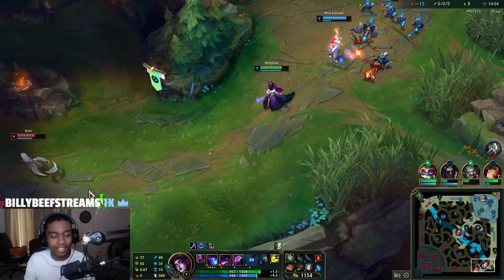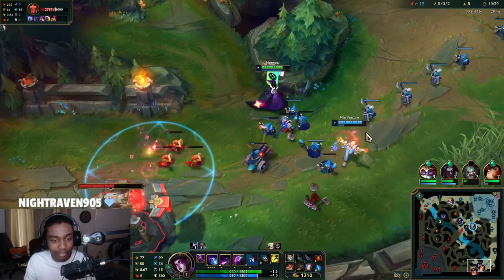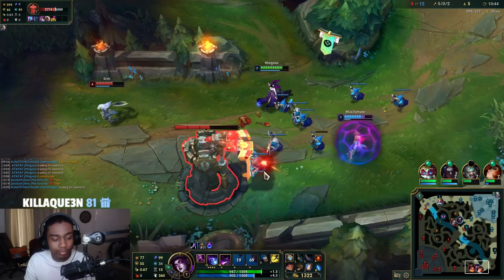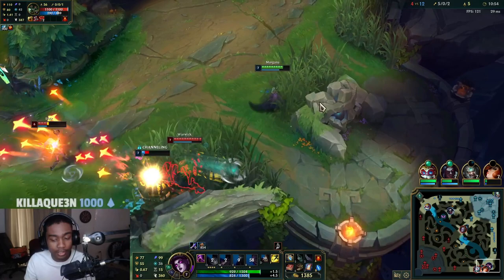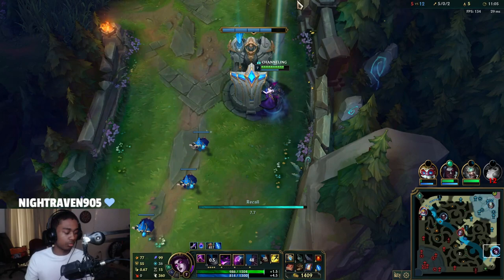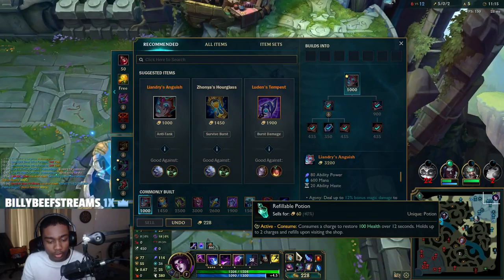He sadly took our vision ward. I tried to get a Q on Sivir but she spell shielded it — unfortunate. I think this is where the shutdown is given. At least we get the tier-two boots and Codex, so that's huge. Going back bot.